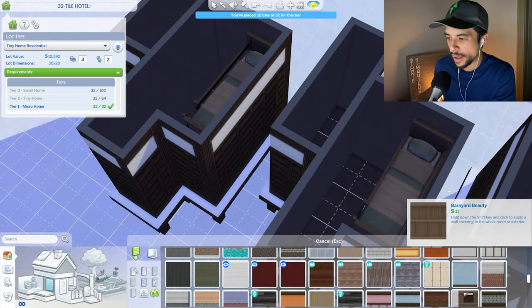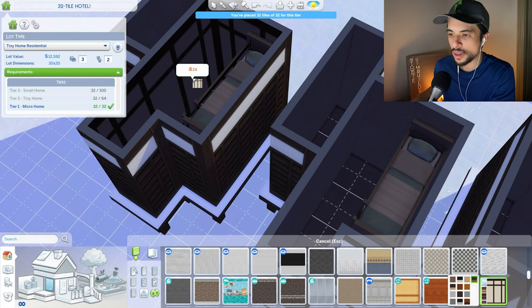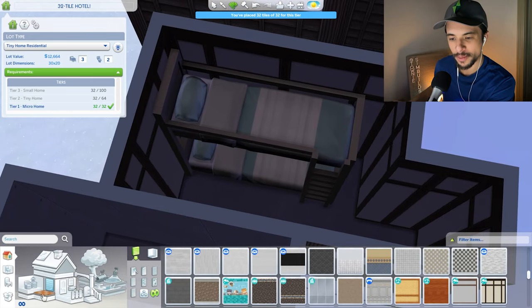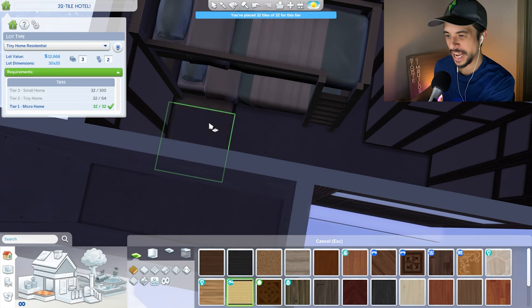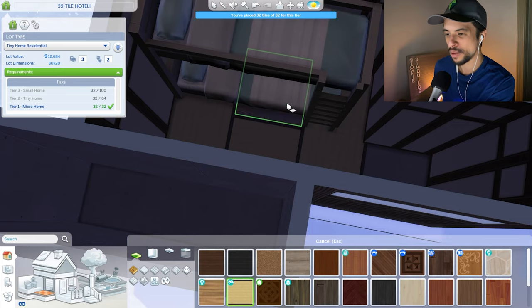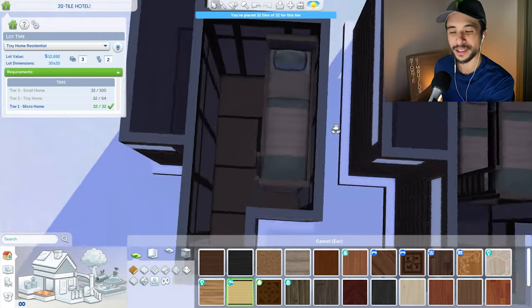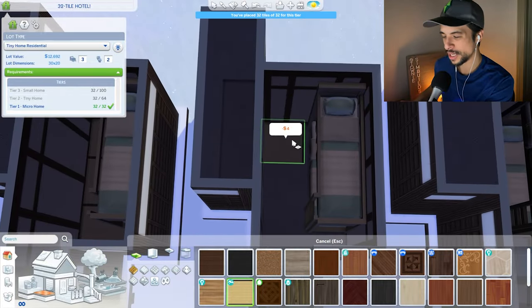Definitely going to use more paneling from the Snowy Escape pack, probably something like this going with the darker wood. For the flooring, we could possibly go with tatami, but I'm not really sure how it's going to lay out. I'm going to do my best interpretation and hopefully it does suffice. I think it would wrap around somewhere like this in order to achieve the right effect — so it's not a perfect space for this, but I do like the look and feel.